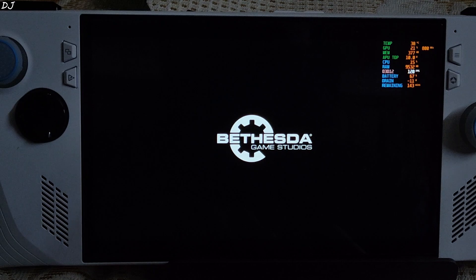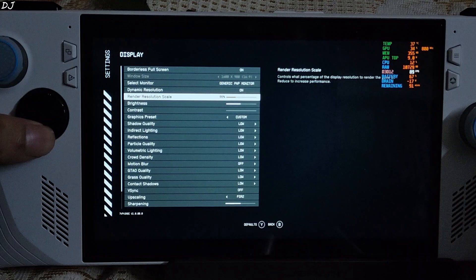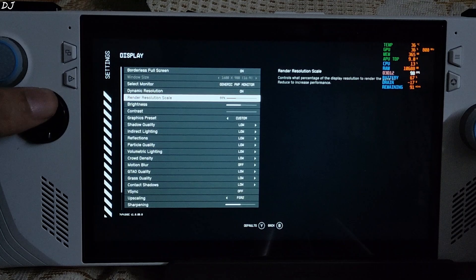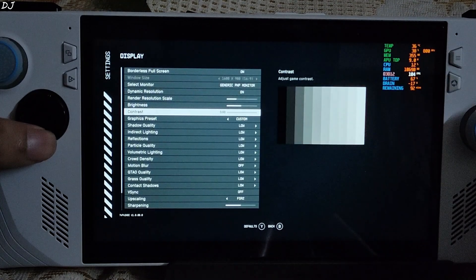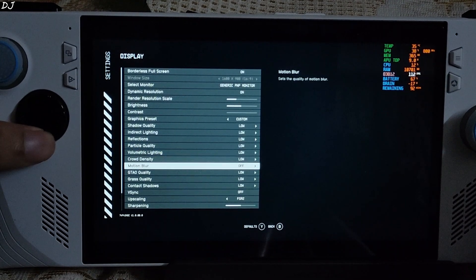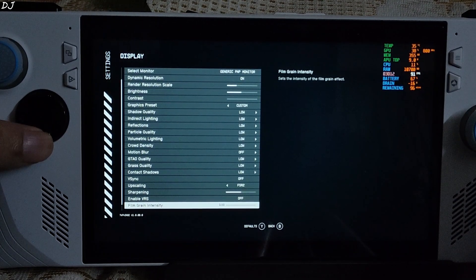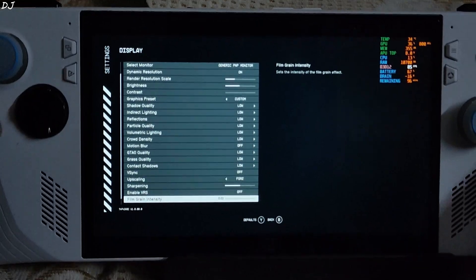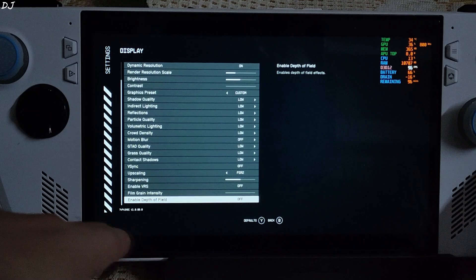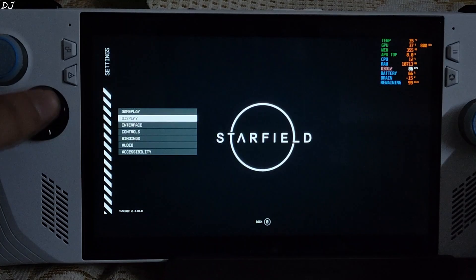Using a custom Afterburner overlay to show you the Performance Matrix. Display settings at 900p resolution. FSR 2 enabled — I have set the Resolution Scale at 66%, which is basically the Quality preset of FSR — 66% of 900p. All settings have been set to low. Motion Blur disabled. In-game Vsync disabled; I have enabled Vsync from the Adrenaline software. Vsync and Depth of Field disabled. Film Grain Intensity set to 0.